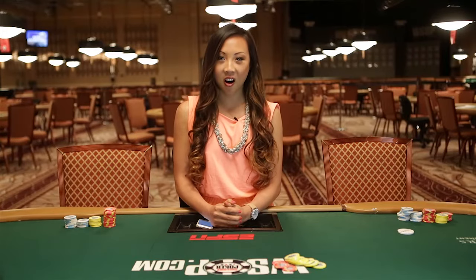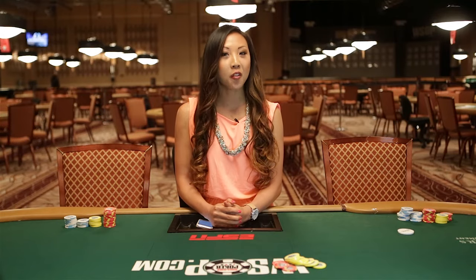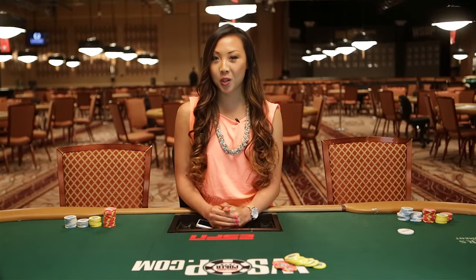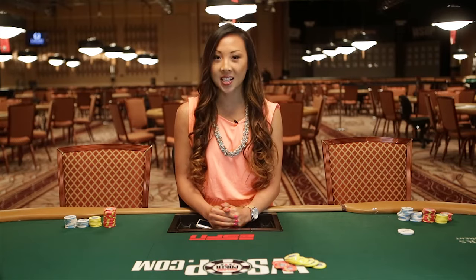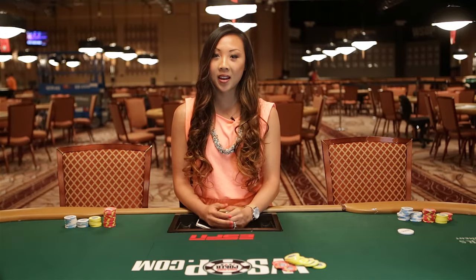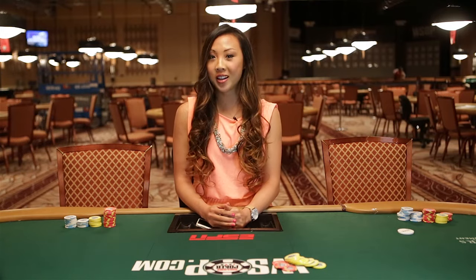The player with the lowest exposed card is the bring-in and is forced to start the action. The suits are ranked in alphabetical order: clubs is the lowest, then diamonds, hearts, and spades is the highest. The lowest suit breaks a tie, so if the deuce of hearts and the deuce of clubs are visible, the deuce of clubs would have the bring-in. They must make either a bet the exact size of the bring-in, or if they choose, a full bet of the lower betting increment — so $2 in a $2-$4 game.